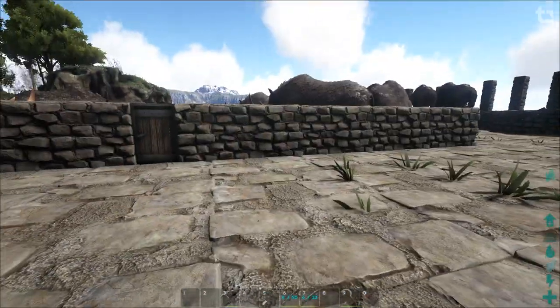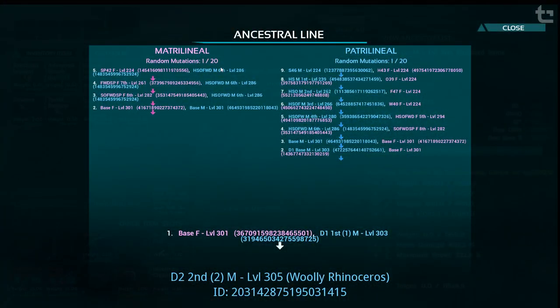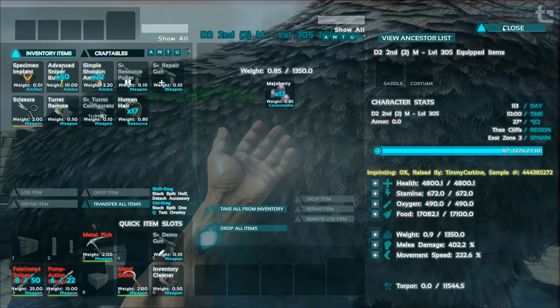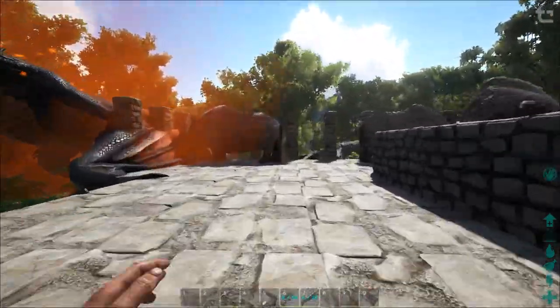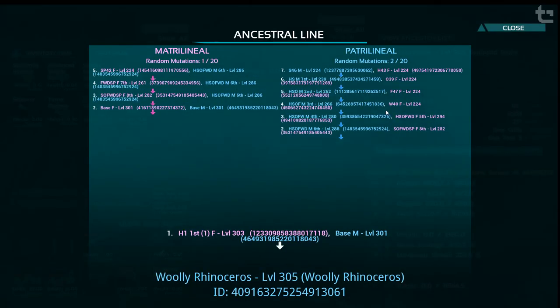I'm only speculating here, but it seems like once one of the parents gets up to 20 mutations, no more mutations will occur. I tested it for about four hours — I went from getting a mutation every 10 minutes or so on high speed to not having a single mutation for four hours. So I'm only speculating, but it looks like once it gets to 20, that's it. It's very important to keep track of your mutation counter.